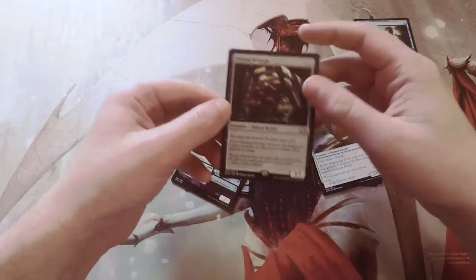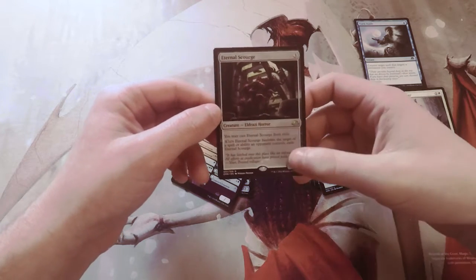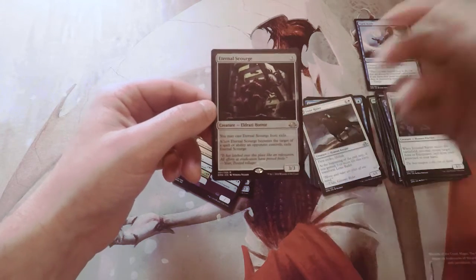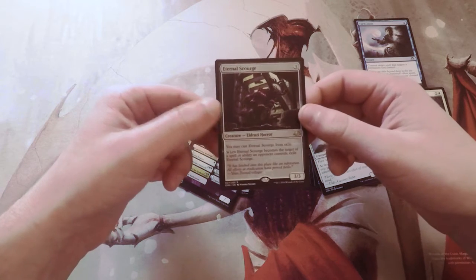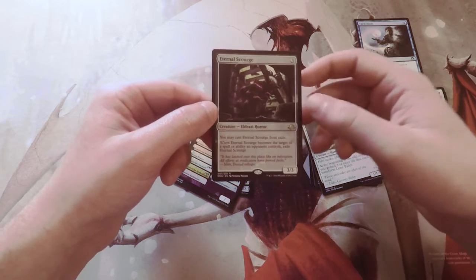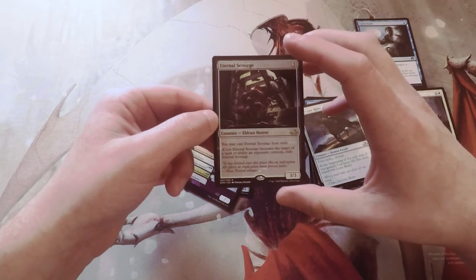It works very well because you can play it from exile, which means you can endlessly Food Chain it — just like Mist Hollow Griffin — and then combo off with it. Definitely an interesting card. Unfortunately it's not worth much monetary value, but still a very versatile card in that respect.